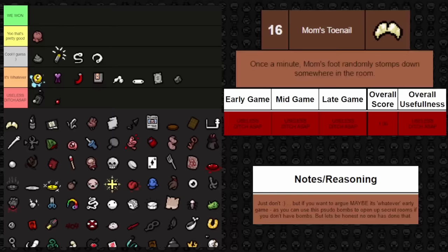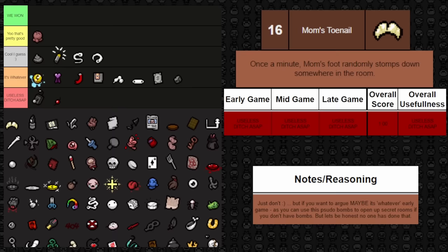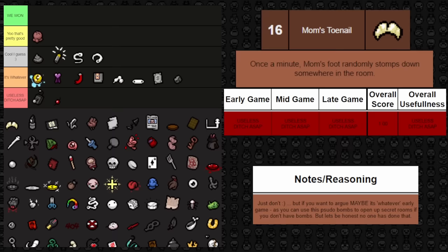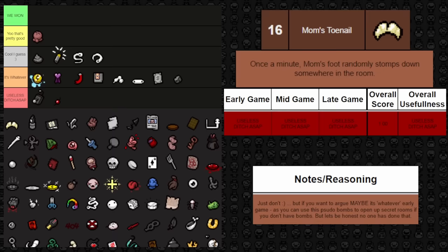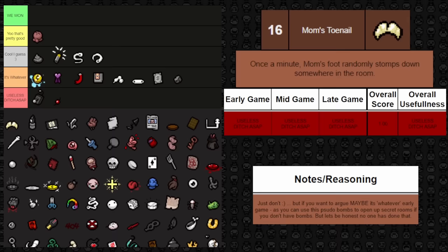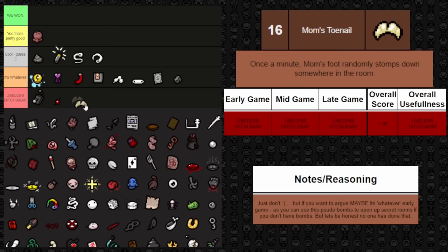Next is Mom's Toenail — everyone's favorite. Once a minute, Mom's foot randomly stomps down somewhere in the room, not necessarily on top of Isaac. You can't use it efficiently because it's random. The only defense: if you're patient, you might use it to open secret rooms or chests you couldn't otherwise open. It could potentially do damage to bosses, but honestly it's going to damage you first and more often. With all that said, this is completely useless.